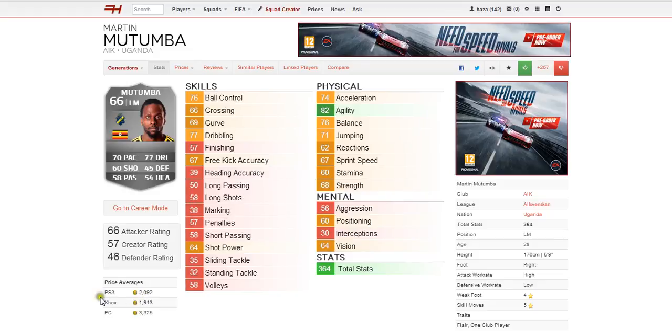Moving on to the price averages. We can see he is very cheap: on PS3 he's 2,000 coins, Xbox 1,900, and PC 3,300.